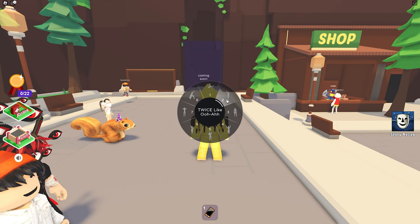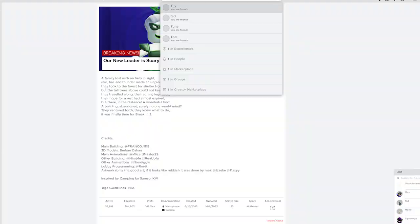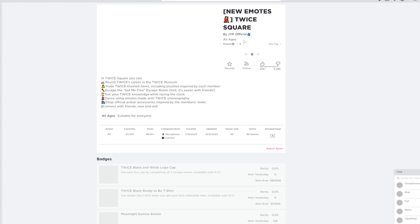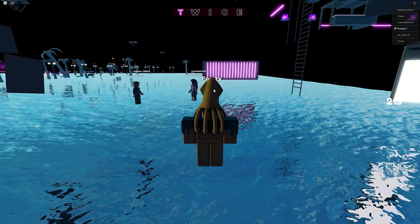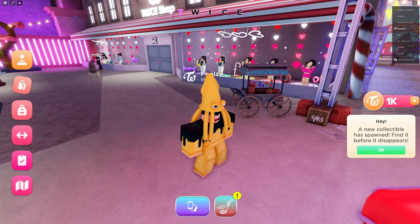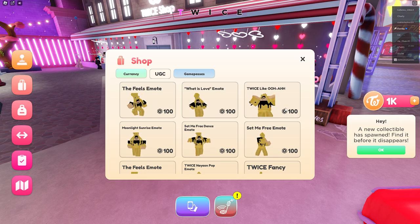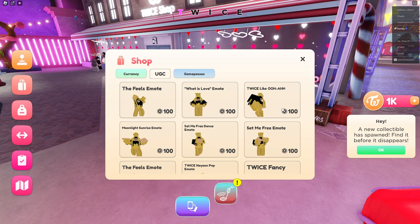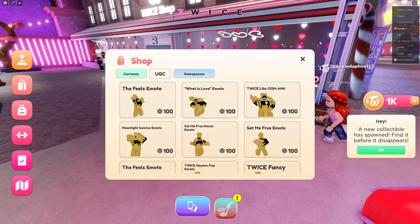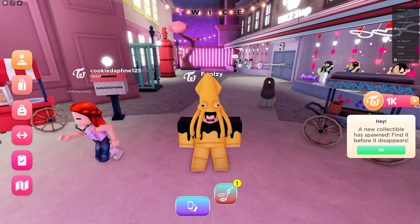I need to show you how to get the Twice like ooh-ah emote, which is used to glitch through walls. You want to type in 'Twice square' and then you've got this one right here. You'll head to store on the left of your screen and you'll find 'Twice like ooh-ah' right here. It costs 100 Robux, but it's the most OP wall glitch emote in the entire Roblox right now — you can go through 10 stud walls. So once you buy it, you equip it and then head back to Breakin 2.